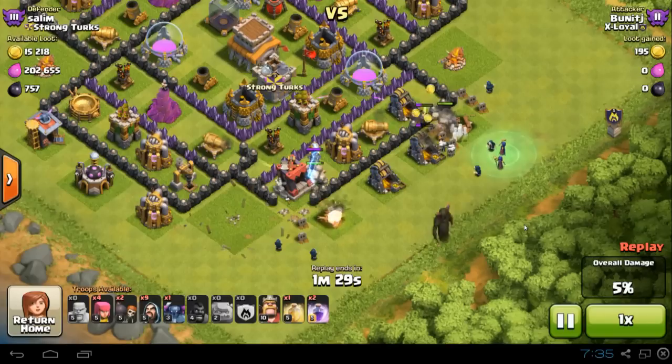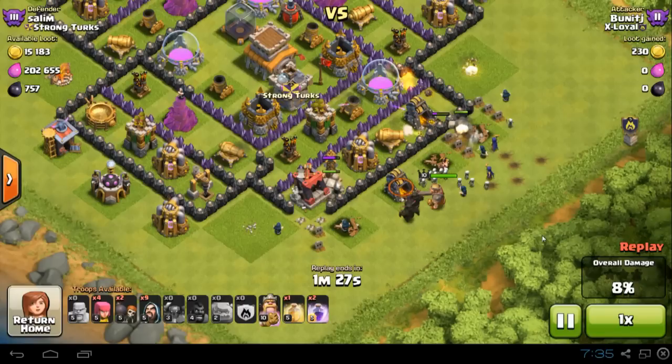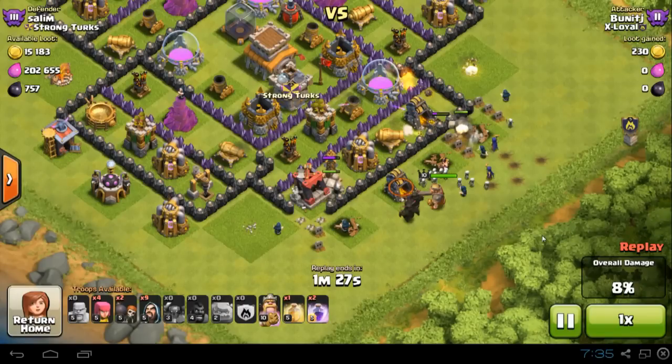Step two is funneling. As you can see, I put the golem in to tank and wizards to clear the structures on the outside. The main thing is to cut off structures from the left and right where you want to attack. In this case there are two army camps on the left and right — before sending in the Pekkas, these two structures must be taken down, otherwise the Pekkas will go to the next closest structure on the outside instead of heading into the center.